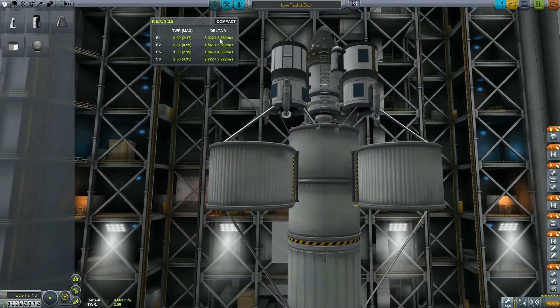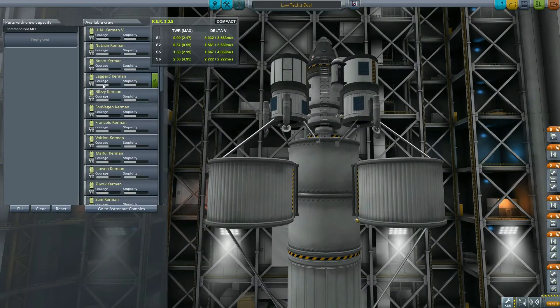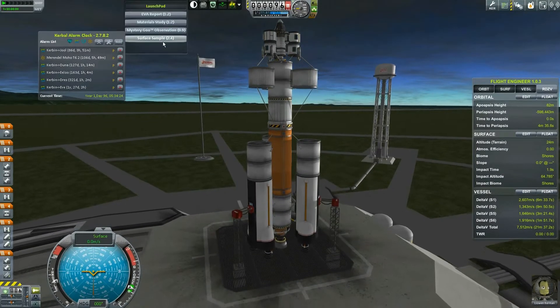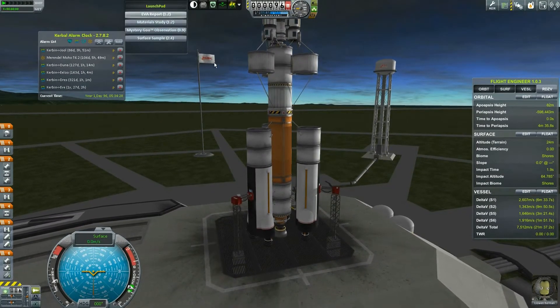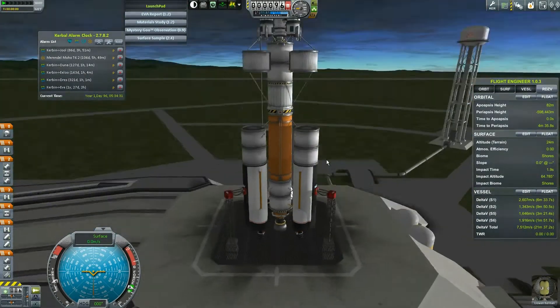I'm going to kick myself out of the seat and put Liowin in — there you are, getting in the seat. There's only one seat on this ship and we're going to use it for him. Surface sample? Not going to do it. Mystery goo? Not going to do it. Material study? Not going to do it. EVA report? Not going to do it — he's never going to be able to get back up into the ship from here.